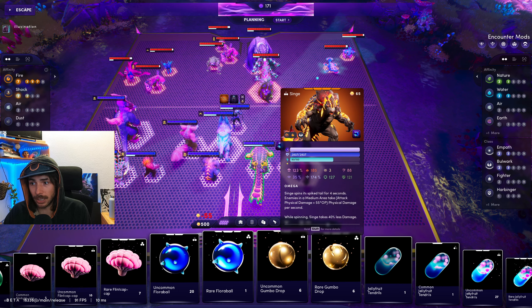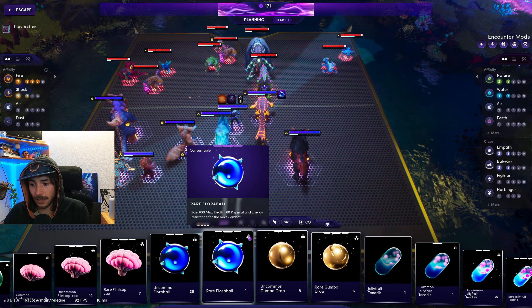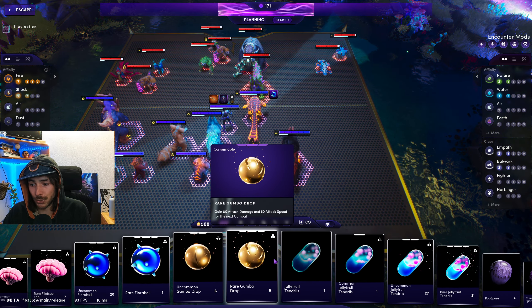Then we're gonna use the Gumbo Drop, which is the best for rogues and fighters — for our rogue right here, our rogue right there, also for our revenant right here, and then also probably for this fighter. I'm probably gonna use them on all of them. Maybe we're gonna use a rare dragon egg on the squirrel, but we're gonna see.